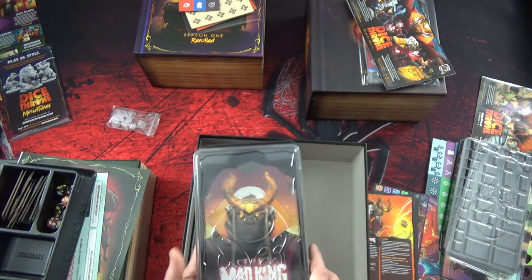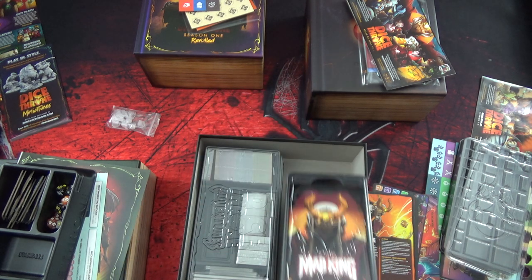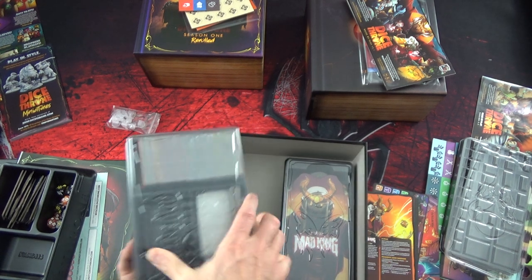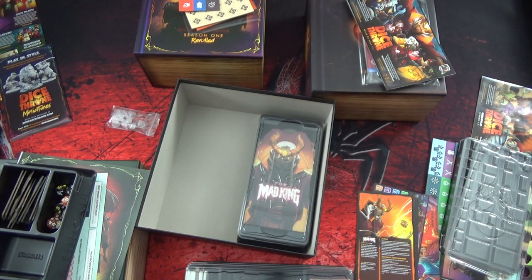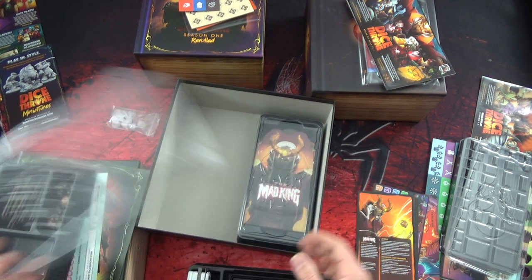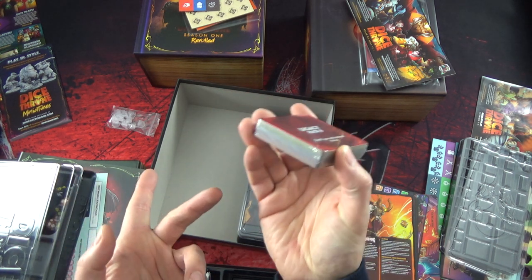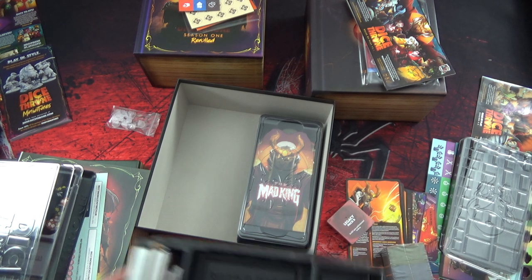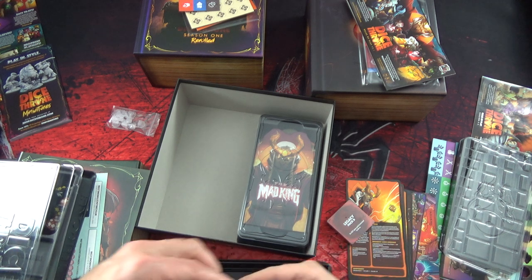Même les dessus sont différents selon les boîtes. C'est marqué Dicetrone dessus - c'est exceptionnellement bien foutu. Allez on va attaquer la dernière boîte. Elle est super lourde - il y a toutes les cartes, les séparateurs, et les tuiles. Donc ici on a les tuiles. Legacy Pack - mode campagne et mode Legacy. Ça veut dire que je ne peux pas ouvrir le paquet tant qu'on ne me le dit pas. Il y a marqué comment ça se range : les environnements ici, les cartes de boss ici - tout est prévu. Il n'y a plus qu'à suivre, jouer, et profiter. C'est génial.